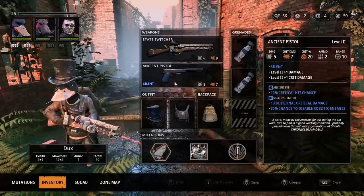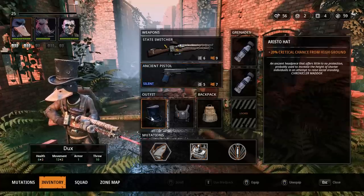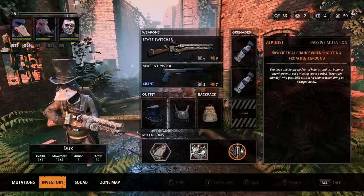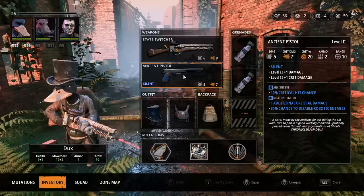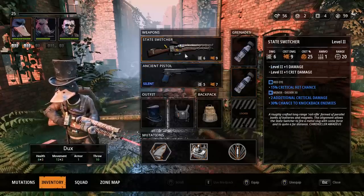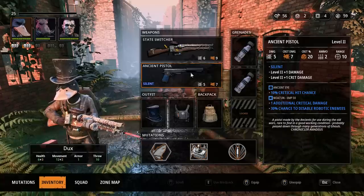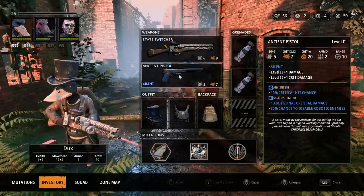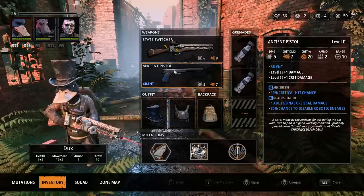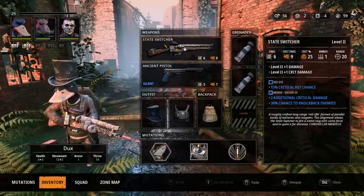With Ducks, we can use the ancient pistol that has 20 crit total between the ancient eye and base crit, plus the hat which is 20 more crit for 40 crit. With the minor perk when shooting from high ground, that's going to give him 90% chance to crit from high ground - insanely good, doing seven damage. Being hidden, we can fly up immediately and use almost a 90-95% crit chance.